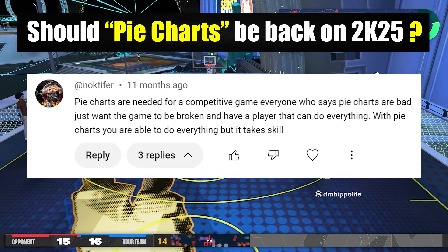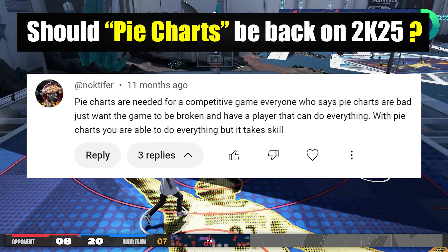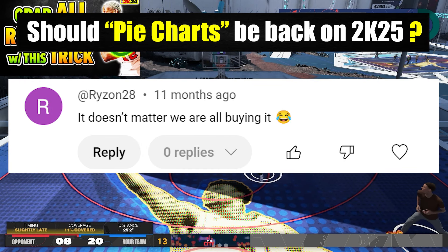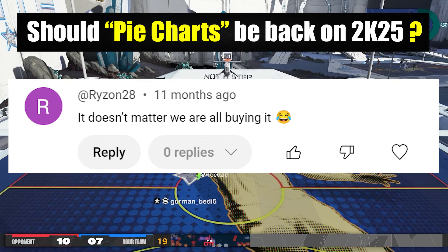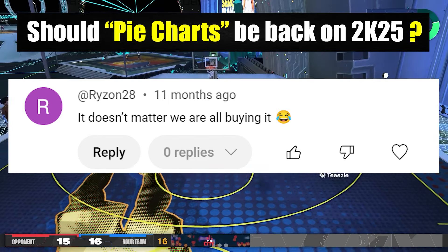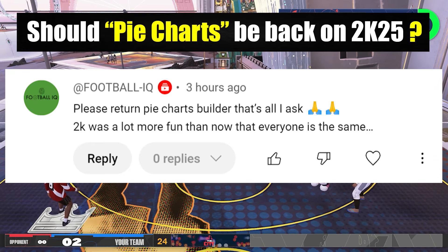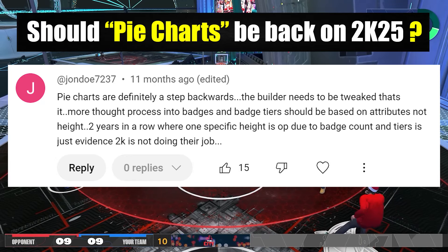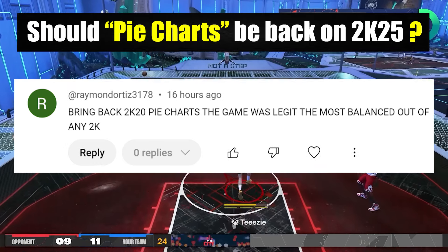We were able to enjoy the game even without do-it-all builds. It just happened that 2K21 next gen allowed us to have them, and players got addicted without thinking what it could do to the game on a bigger scale. If you have a build that can do everything, it's satisfying individually, but looking at the grand scheme of things it destroys the dynamics and makes everyone play the same. I don't think it's a coincidence that the moment 2K opened the builder and removed pie charts, 2K went downhill — and this happened after 2K20.